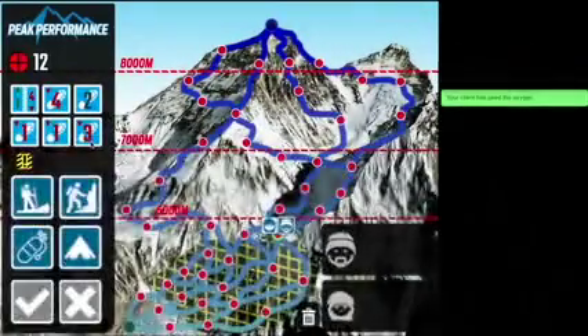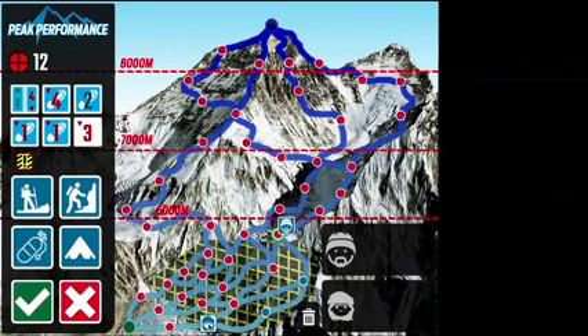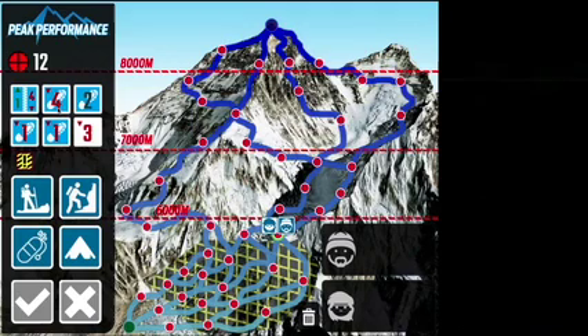Movement down the mountain and red error messages: I will now attempt to move one of my guides back to base camp. I select a movement token and move my guide back over the nodes all the way to base camp. I select the confirm button and get a red error message — I have not selected enough movement tokens. To cancel the move, I select the red cancel button and my guide returns to its starting position. I try the move again with more movement tokens, and this time my guide returns to base camp.